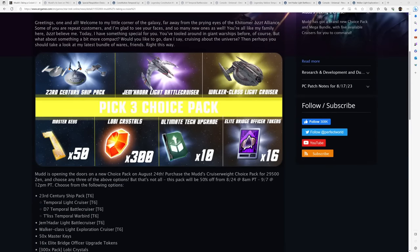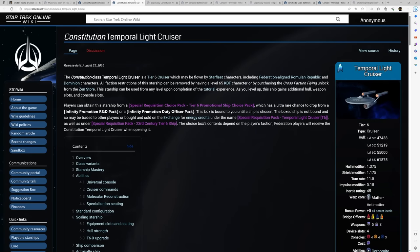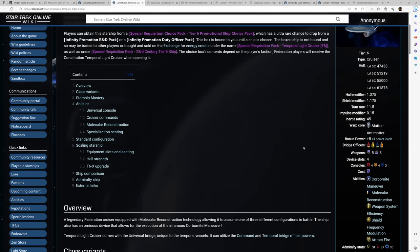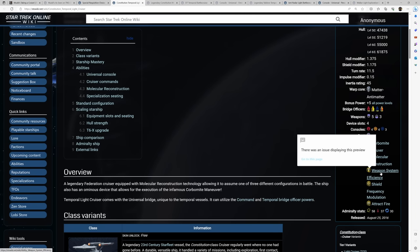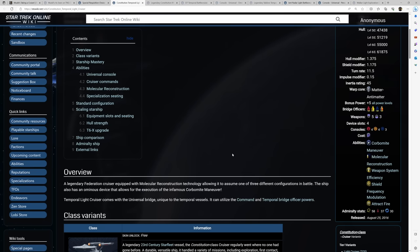Heading over to the 23rd Century Ship Pack — the main attraction — I want to start with the Constitution Temporal Light Cruiser. This is the original T6 Constitution class put into the game several years ago, and the setup is actually still pretty decent. It has a Commander Engineer with Temporal Operative, a Lieutenant Commander TAC, a Lieutenant Commander Science, and a Lieutenant Commander Universal with Command. It has a 5-3 weapon setup, 4 TAC consoles, 4 Engineer, and 3 Science, and has access to cruiser commands like Weapon System Efficiency.